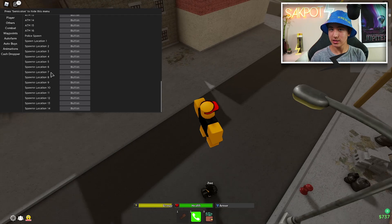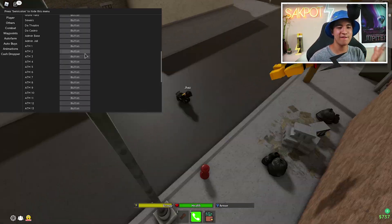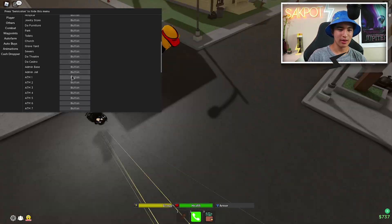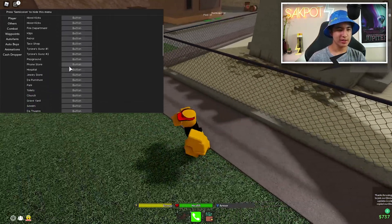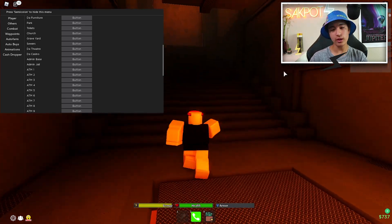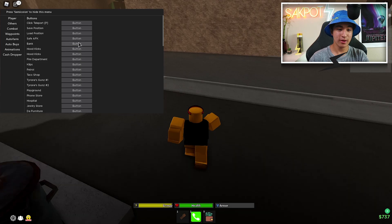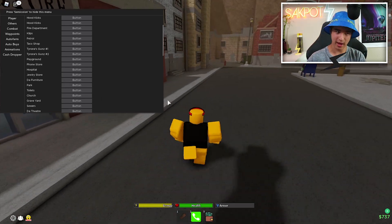In the waypoints tab we've got teleports — you can teleport to all spawns, all ATMs (so you can rob them one by one from 1 to 16 on repeat), the admin base, pet patrol, the bank, Hood Kicks, Tyrone's Guns, Duff Furniture, and basically all locations in the game. Here's the admin base — pretty cool to explore.